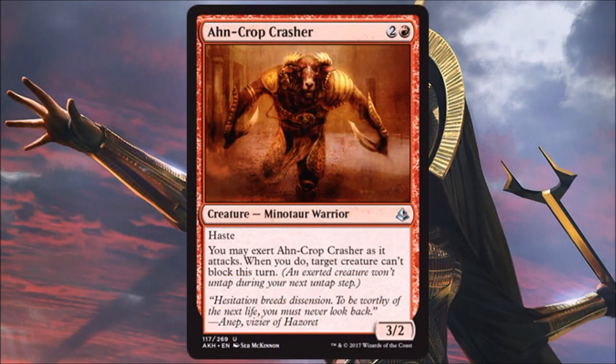We're going to start off with Oncrop Crusher. This is a 3/2 Haste for three — I don't even need to read anymore, sign me up. Great aggressive card, and on top of that, when it exerts, a creature can't block this turn. Phenomenal Limited card, very high pick — in some packs this could be first pick in draft. I think this could cross over into Standard, combined with what Red's trying to do. Whether that's Mono Red, Rakdos Aggressive, or Boros using Always Watching to mitigate exert costs, we're going to see these decks show up.